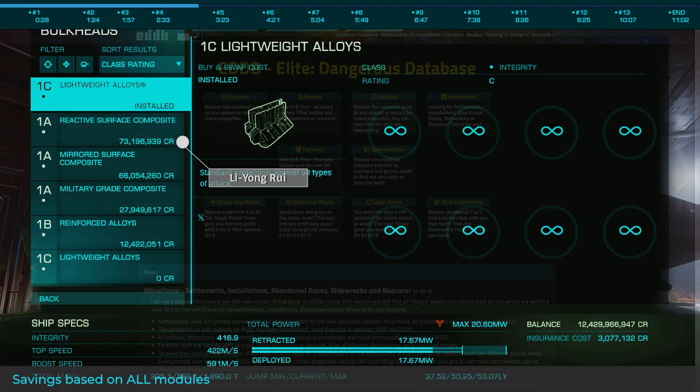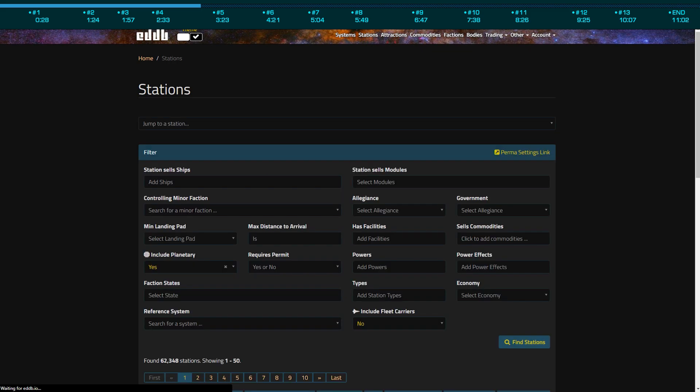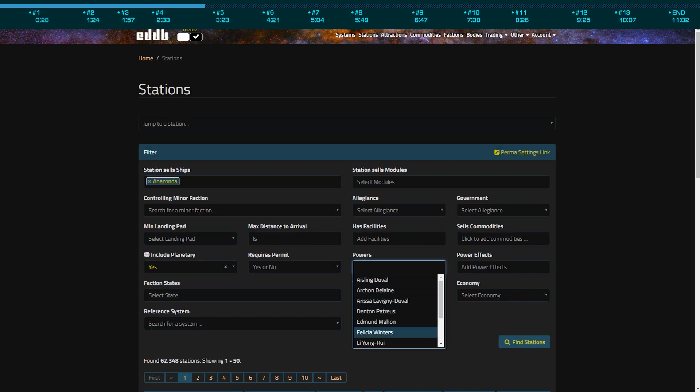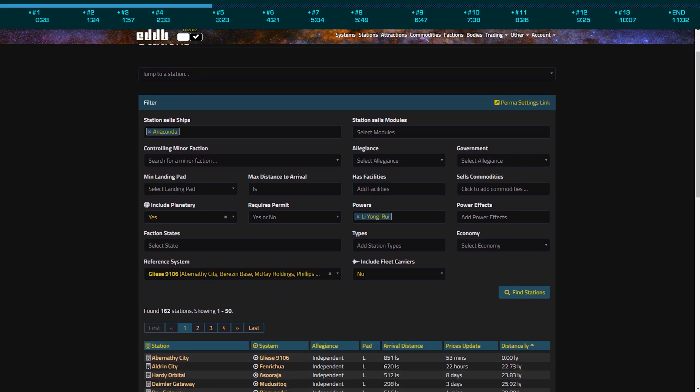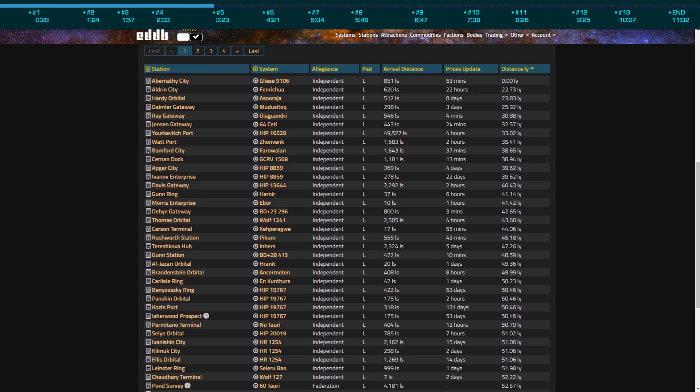Shopping in Li Yong-Rui space is easy. Head over to eddb.io and select stations. At the top, enter the ship or module you're looking for. In reference system, enter your current location, and for powers, select Li Yong-Rui. You'll then be presented a list of stations selling exactly what you need at that 15% discount.